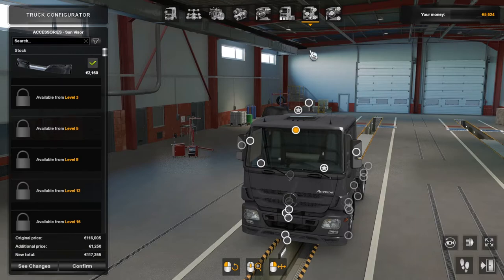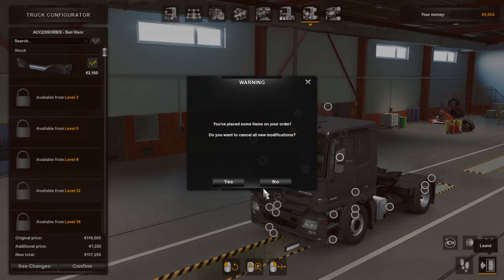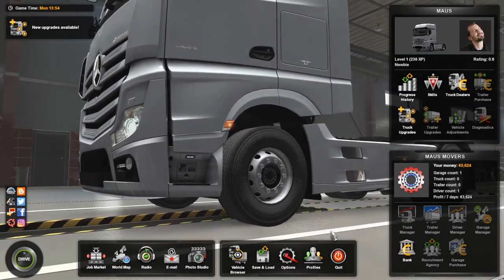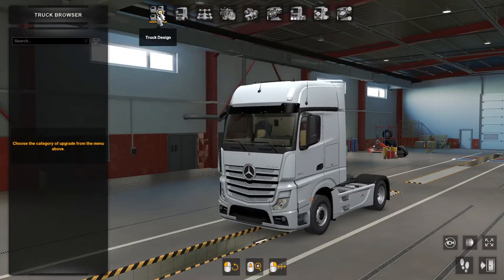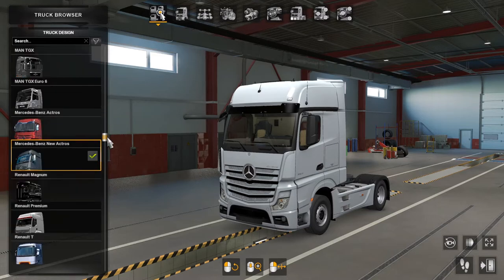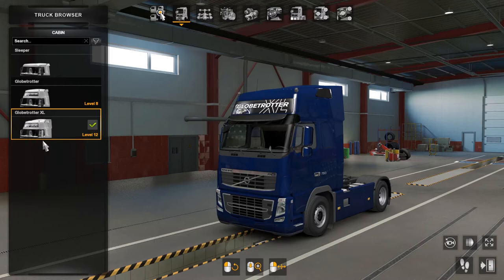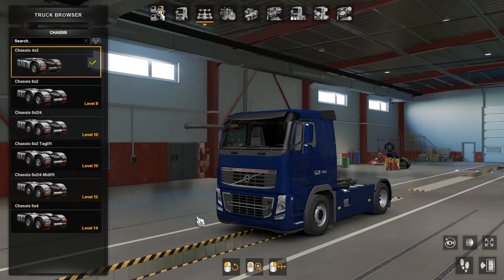Once customization is done, hit Confirm and whatever you configured will replace the default loadout, then you can purchase it directly. We're not buying right now — we don't have the money even with a loan. Our plan: wait until level six. To see what upgrades are available for any truck, go to the Vehicle Browser, select Truck Browser, and you can browse any truck in the game regardless of what you currently own.